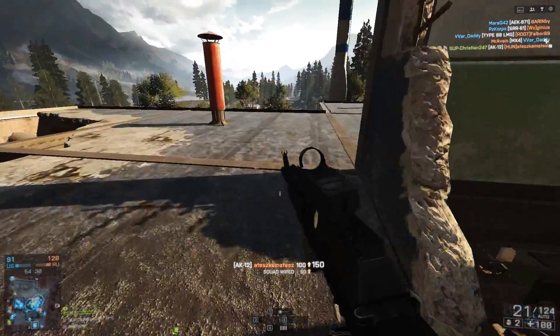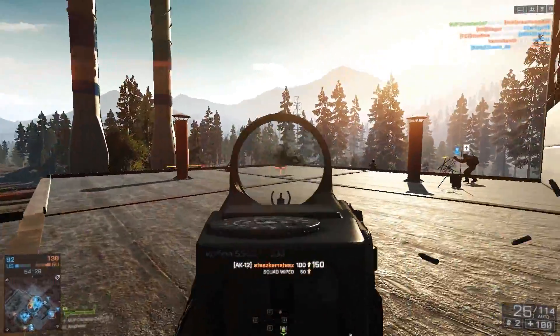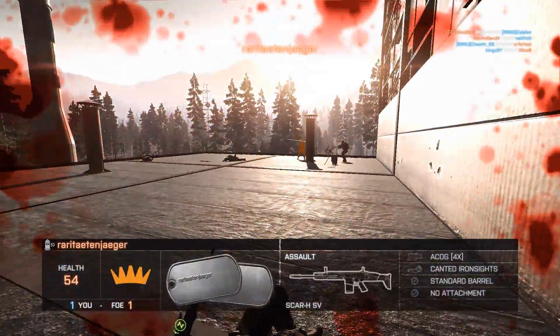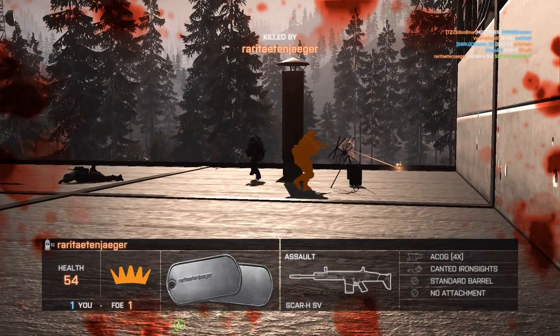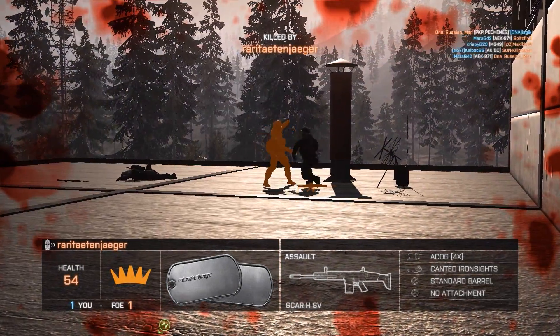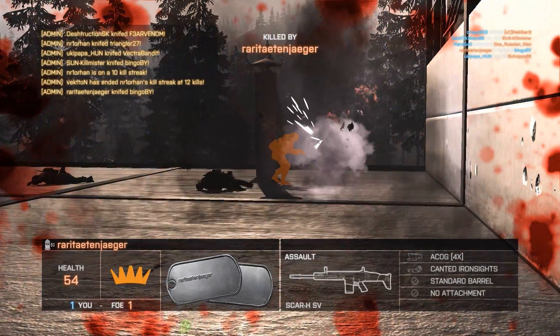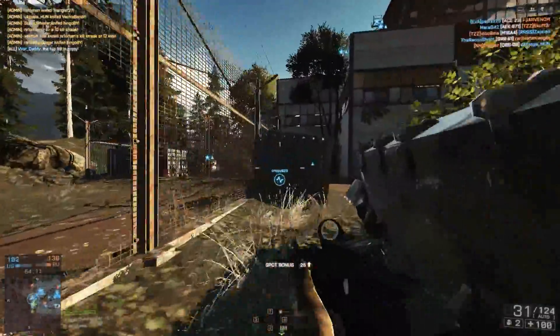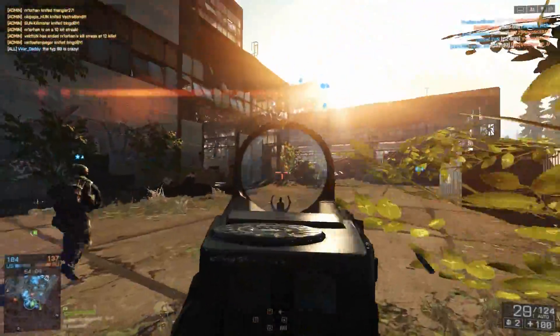This time it's going to be the AK-12, the first assault rifle that you unlock — or rather, you've unlocked it from the beginning, you don't really need to unlock it in any way. But it's an assault rifle so it's kind of stuck to the assault class, and therefore it doesn't really have many possibilities with certain gadgets or something.